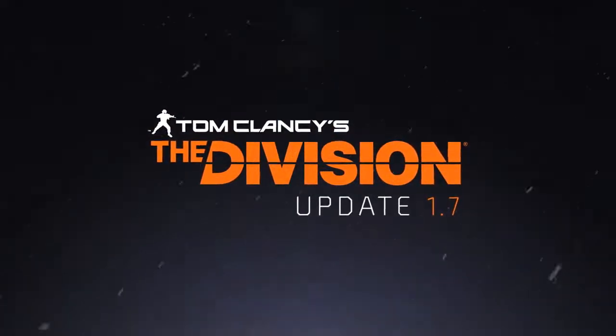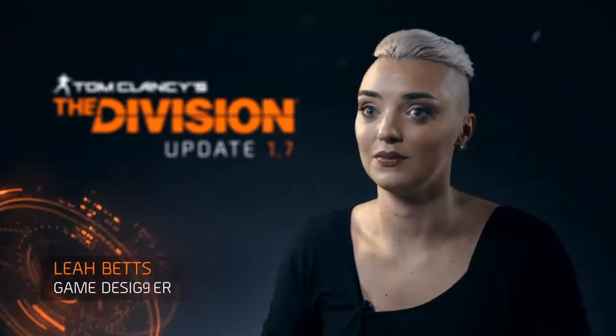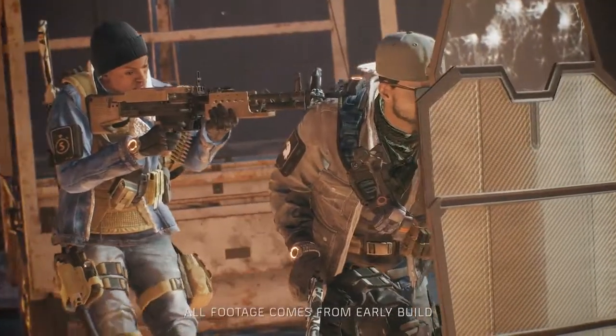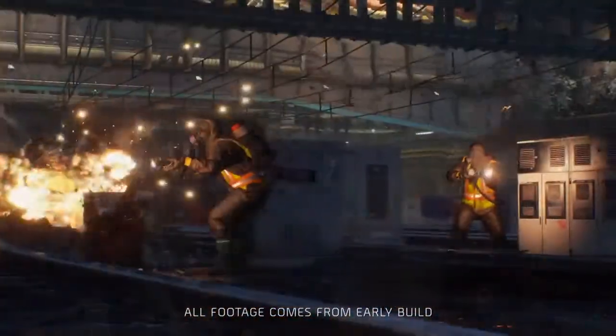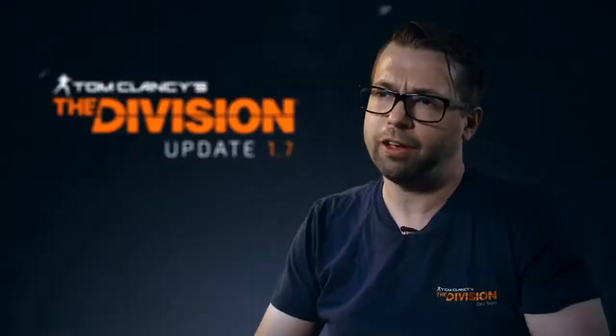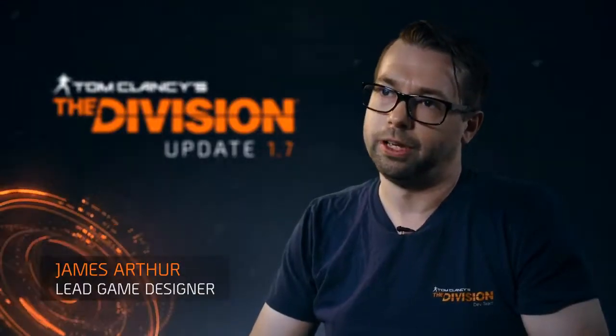We have tons of exciting new features in the 1.7 update and we've added a great deal of challenge for you and your team. In 1.7, the agents have pushed back the factions and are doing all they can to keep New York safe. They'll have to be creative and agile in order to face the unexpected threats coming up.